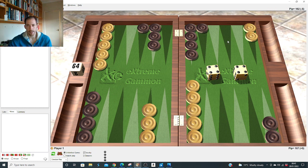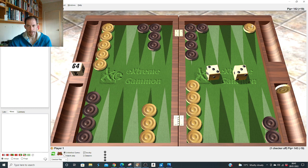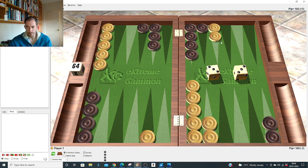Double three after the 4-1 slot: same as the 2-1 — make the 21 and five. It makes the anchor and your best point with his blots around. It's very close — only 0.001 difference — so just remember it the same way: make the 21 and five on the principle that it makes an anchor and your best point, and he's got blots which puts pressure on him, meaning he won't be happy hitting with six-one, two-five, three-four.